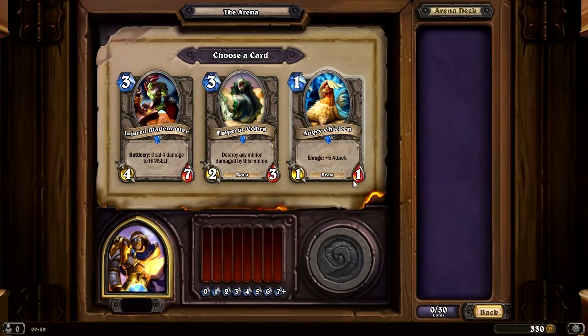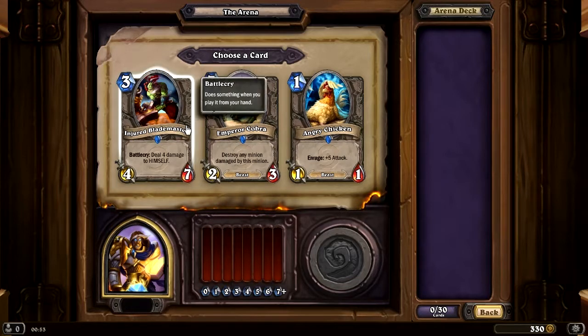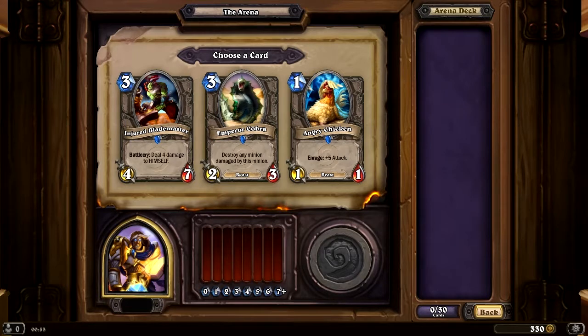I'll be using this site, so the draft might be a little slow because I'll be typing. We have an Injured Blademaster, Emperor Cobra, or an Angry Chicken. Currently I have these three cards — I'll be using the best cards from Arena Value just to try it out and see how good the application is. Injured Blademaster has a value of 68, which is good. Cobra has 66, and Angry Chicken has 20. So we'll be going with the Blademaster.